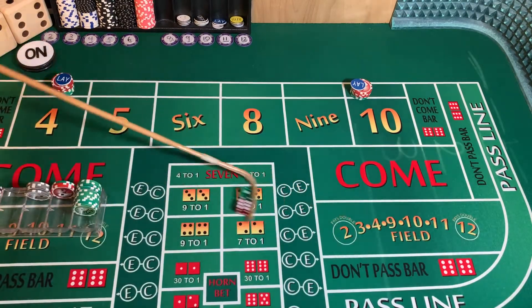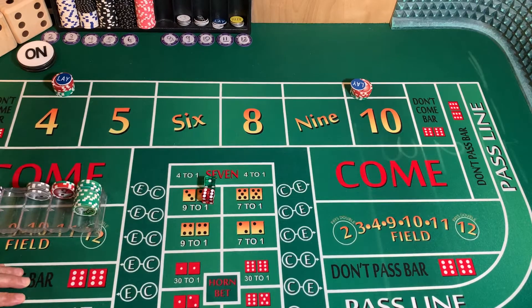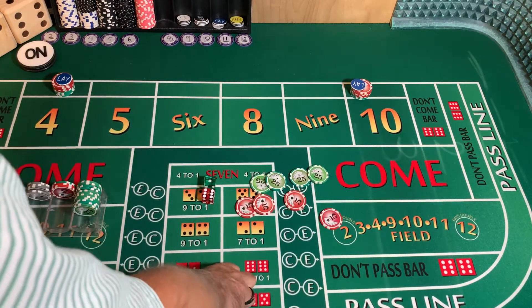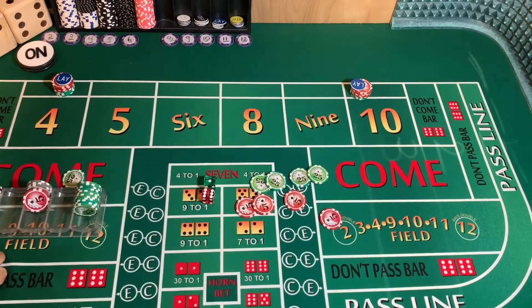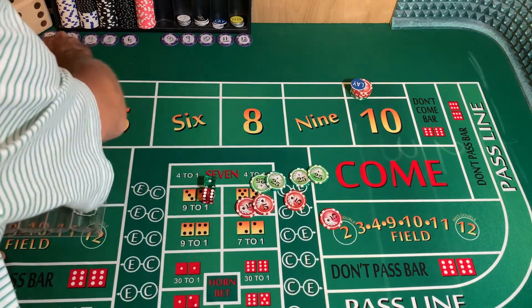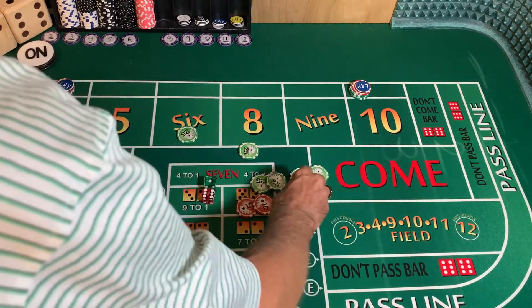Dice are out — six-one, seven! Six-one-seven. So first things first, we go back and we're going to win $120. We owe the casino $6 in vig. That goes back to the casino. We're going to reduce our bets from $120 down to $80 — everything else comes back to the bank, or to our chip rack I should say.